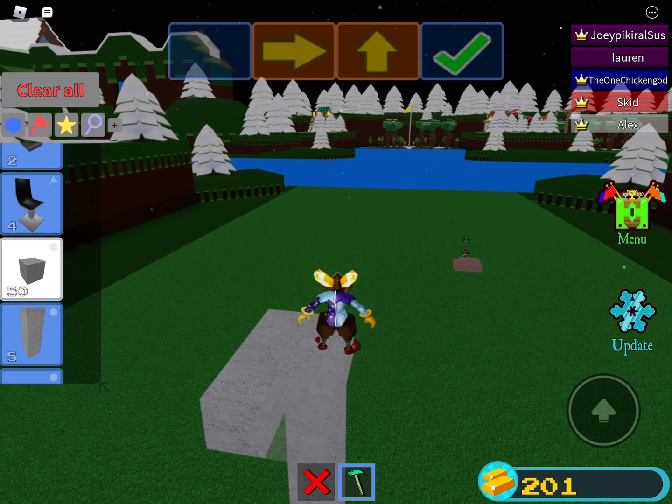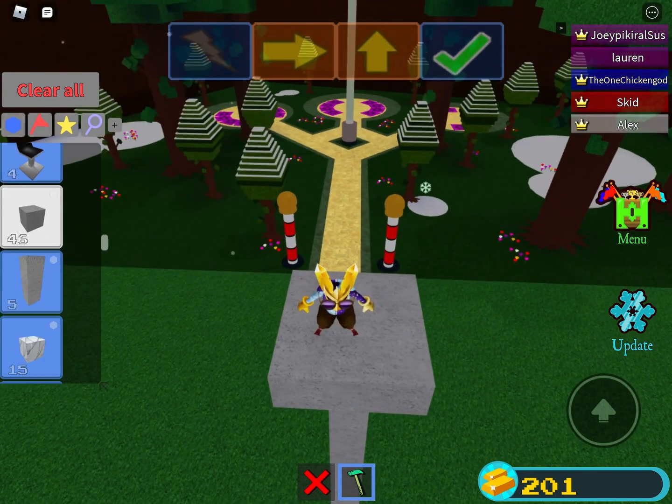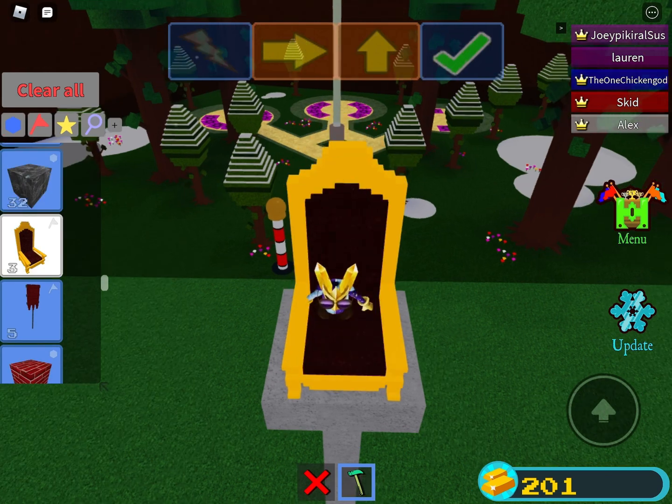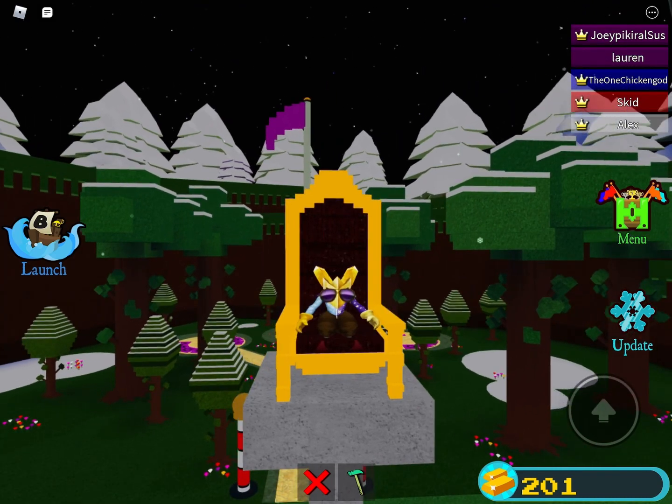And then I'm just gonna build a platform, I guess. And it's very unstable, so I wouldn't recommend building it. Just gotta scroll down to the king chair, get in it. And there you have it. Make sure to subscribe.